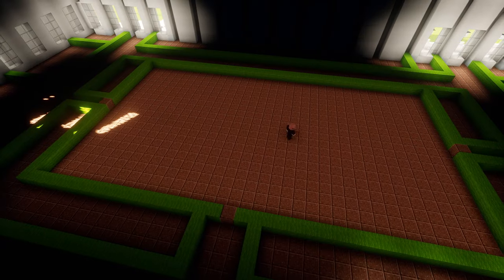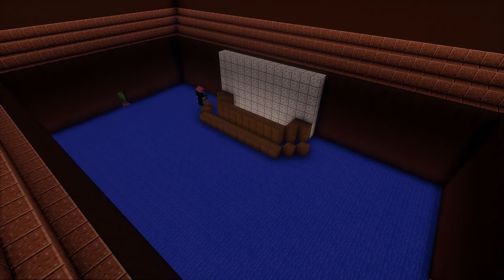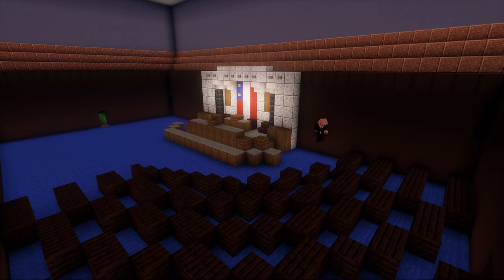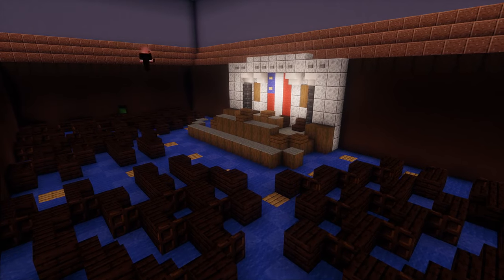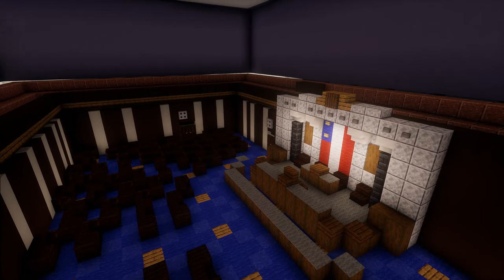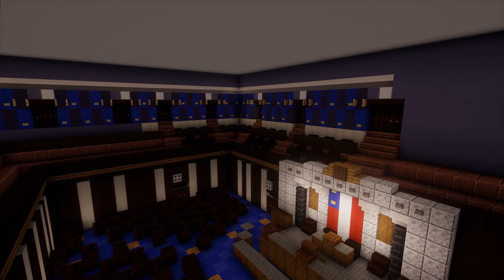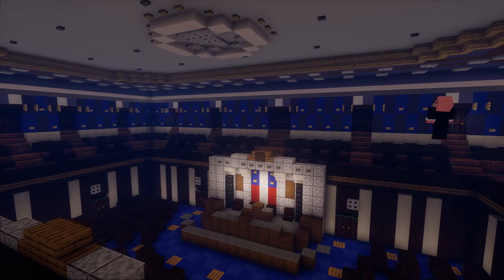Here's the House of Representatives — this is where the president gives his State of the Union speeches, and other important stuff happens here as well. Getting all these rows of seats. One thing I discovered while building this is that both the House of Representatives and the Senate have these upper decks going all the way around with extra seating up there — I didn't know those existed before. It's like an arena, like a front row seat watching WWE, but it's just important people talking. We got seating going all the way around, nice wall details, and it looks fantastic.